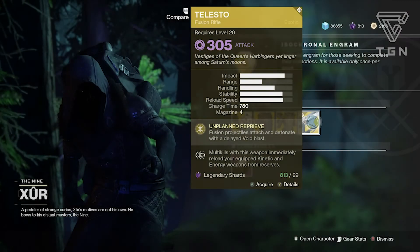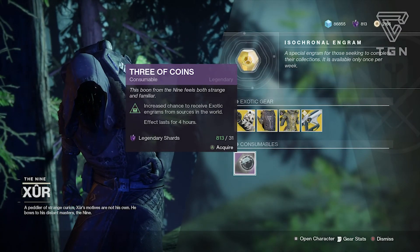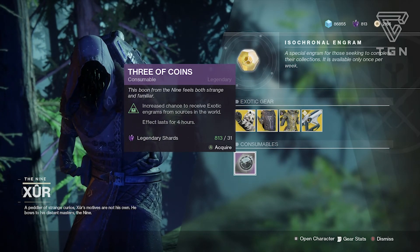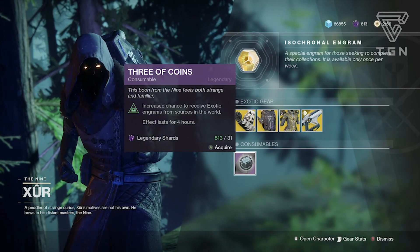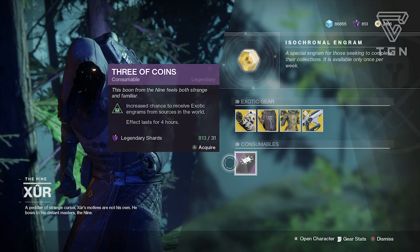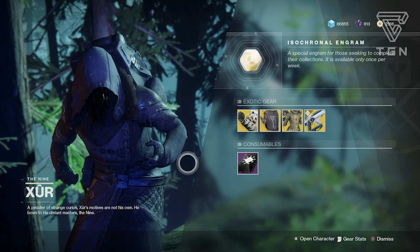Last thing — Xur also has Three of Coins, which increases your chance for exotic engrams and lasts four hours. Obviously not a lot of viability unless you really want to hunt for exotic engrams. I really don't see the point right now. Xur definitely needs some upgrades in the future, and yeah, I'm ready for Warmind.